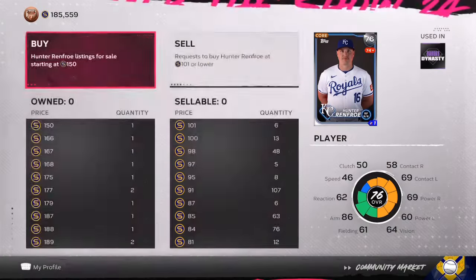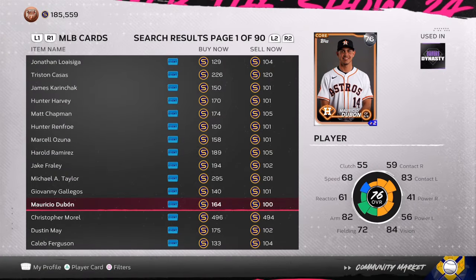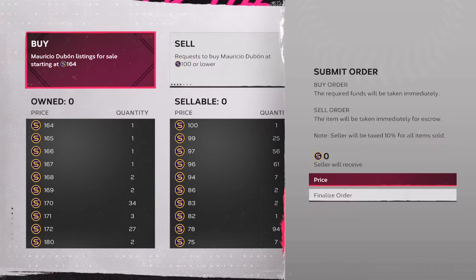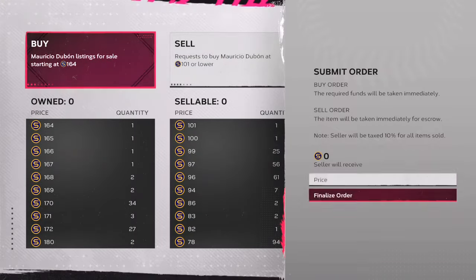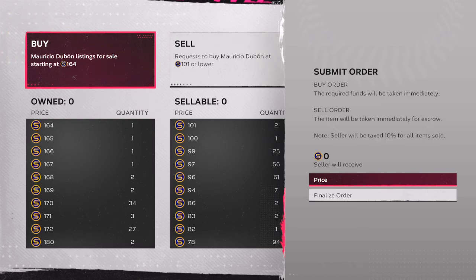So the 76 overalls — 99 to 102 stubs. Give yourself 10 minutes a day, buy them up. Give yourself about 200 to 250 of the 76s for the cheapest price possible — 99 stubs to 101 stubs. If you put in 10 orders and you're not getting those cards, go ahead and cancel them and jump to the next card.